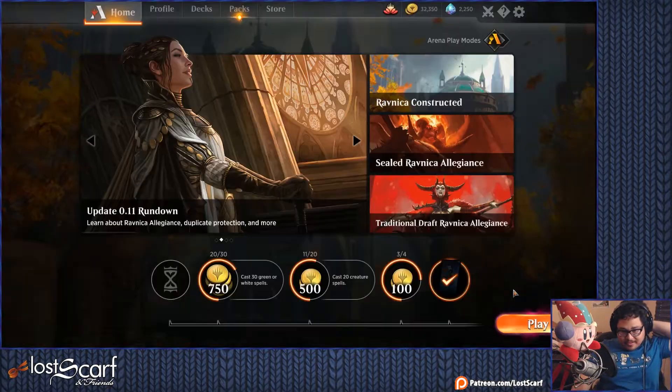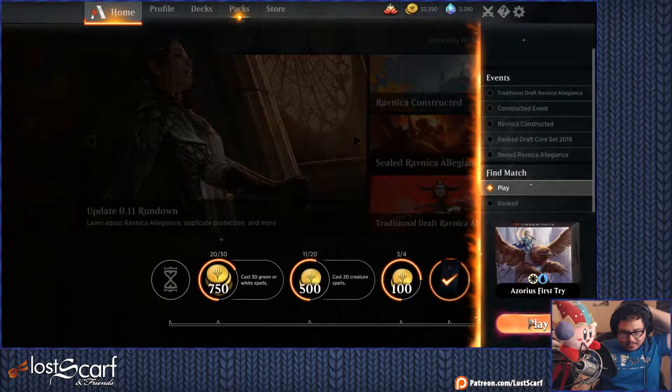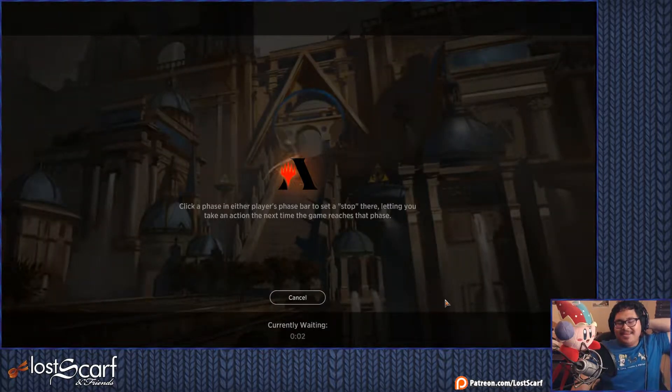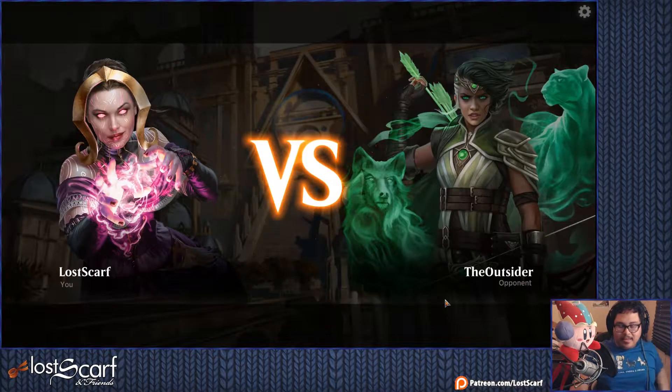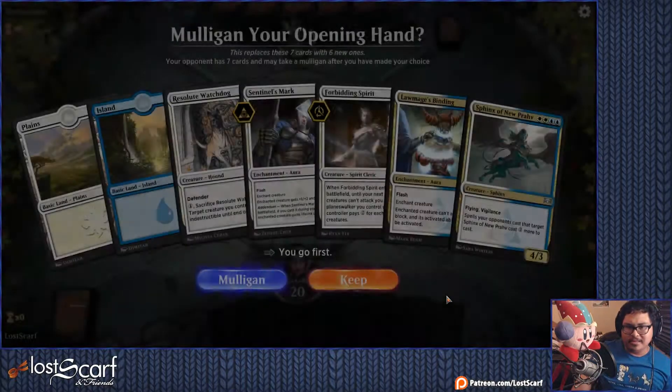Okay, if we've won three games in a row, let's do one more. So if we lose this one it doesn't count, and if we win this one it counts. I can't believe the Azorius deck's working out — I wasn't expecting that. It's like a kind of Flyers but also a Things deck. There's a Flyers deck you can do here with the Trumpeters.